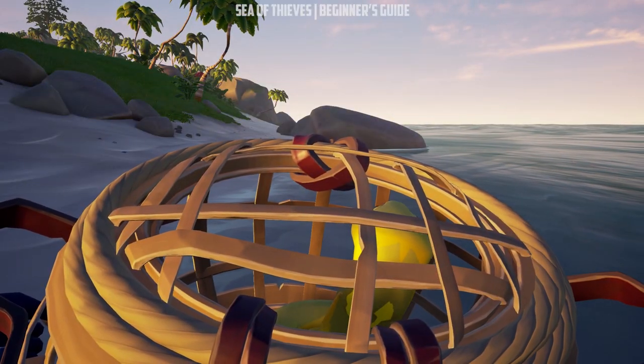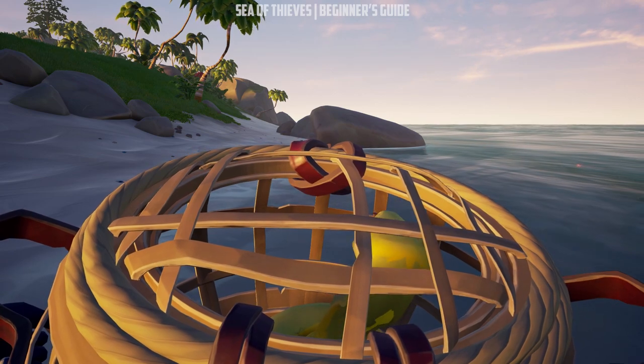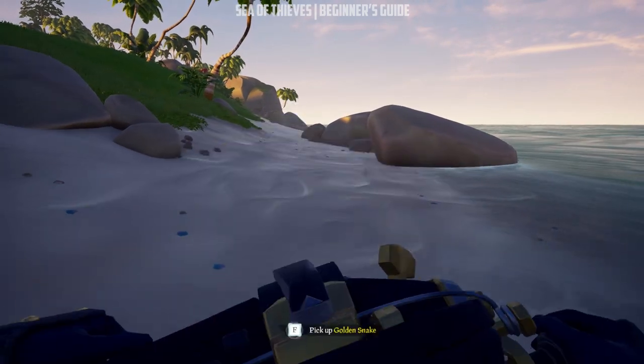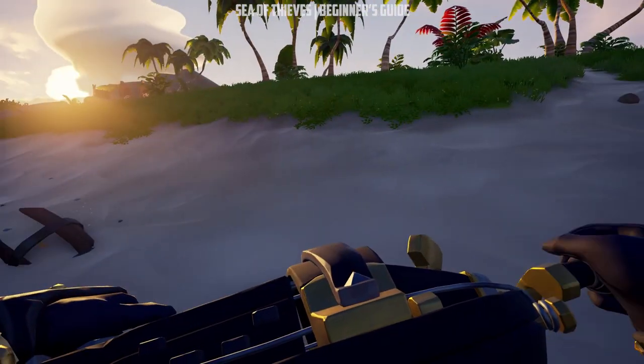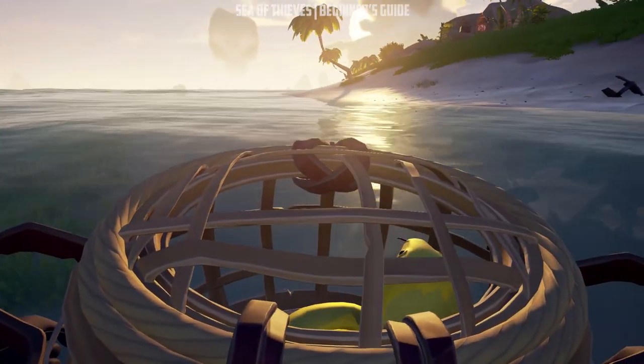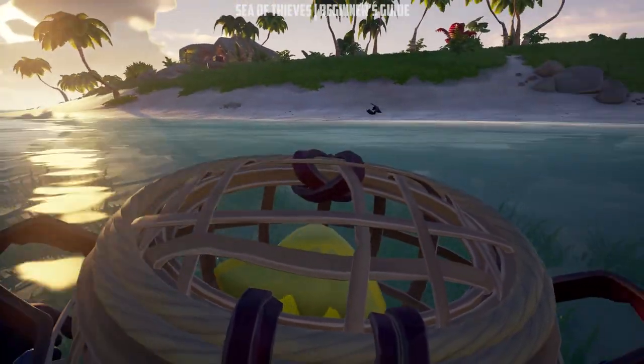Keep an eye on the snake movement. If it sticks its head out of the crate, it means the charm effect is over and the snake is about to be hostile again. Just drop the crate, play some music again, and pick them up. If you are more than one player, one can pick up the snake and the other will play music as you carry the snake crate.